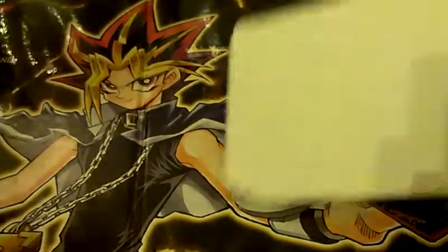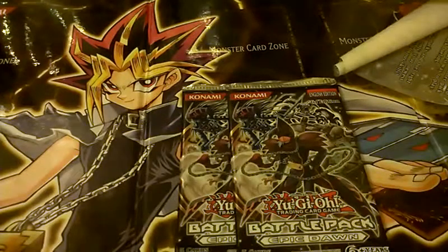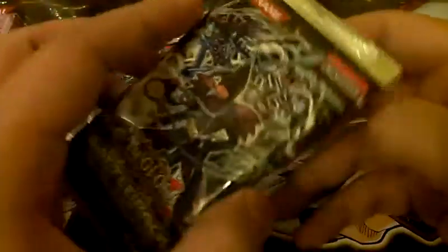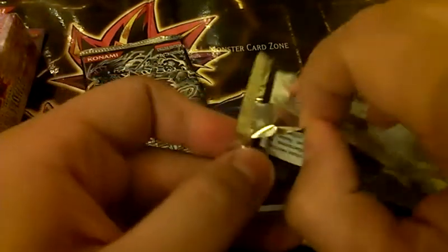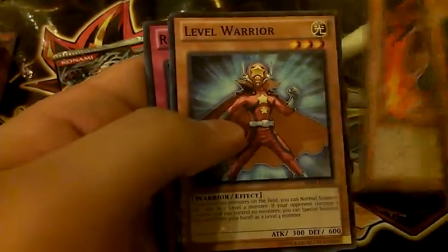Let's open it up guys. Alright, so we got two packs. First things I'm looking to pull are just maybe some staples like Heavy Storm or Solemn Judgment — something I can use in my deck. Alright, so we got Blue Thunder T-45, Ape Fighter, Level Warrior for my Star Foil.